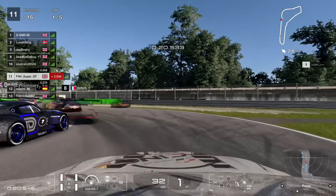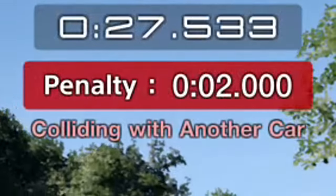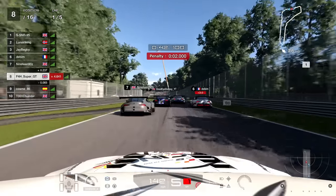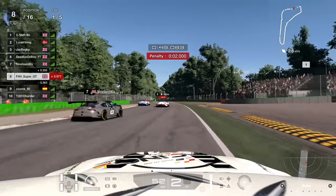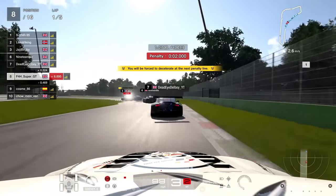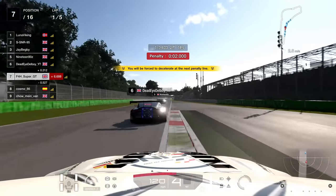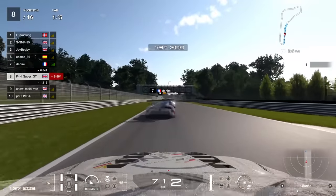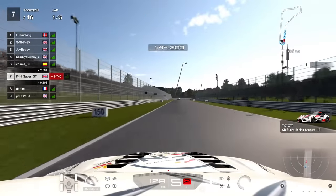There's lots of carnage — I was hoping I wouldn't be causing it, but unfortunately I turned it into a bowling alley with lots of victims, and I'm so sorry to all of them. I got a two-second penalty for taking someone out, which is quite light — certainly compared to reality. Into the Della Roggia, I don't think I've taken it any worse in my life, but thankfully we get through somehow without a penalty. I find myself in P7, albeit with an imminent two-second penalty which I serve.